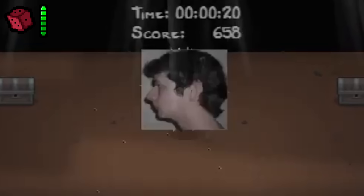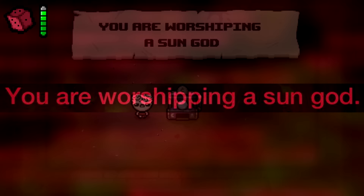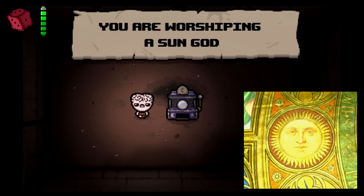You Are Worshipping a Sun God. The fortune teller machine has a chance to tell you that you are worshipping a sun god, probably referencing the fact that Roman Catholicism initially derived from a sun-worshipping religion.